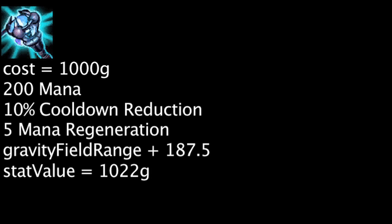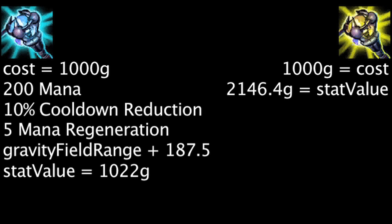Not taking the cast range increase into account, one is saving 22 gold on this augment. In order for the gravity augment to be more cost-effective than the power augment while its movement speed bonus is active, one must consider the cast range increase to have a value of 1,124.4 gold or more.